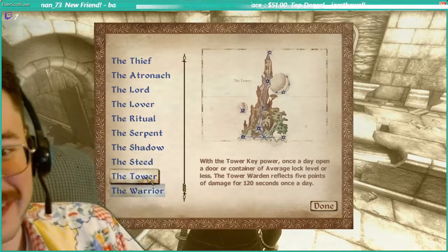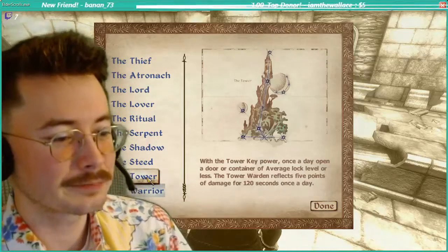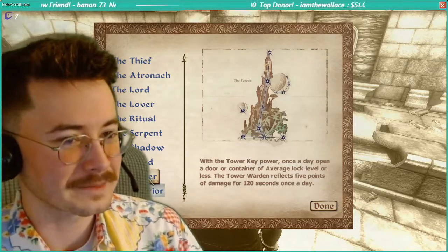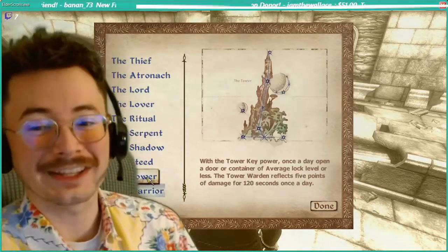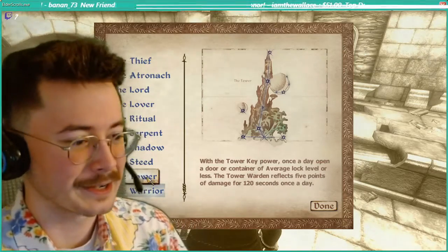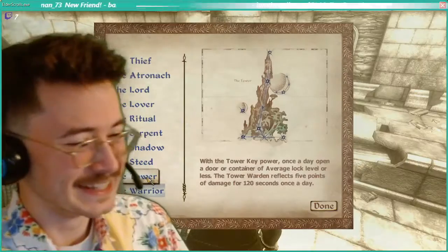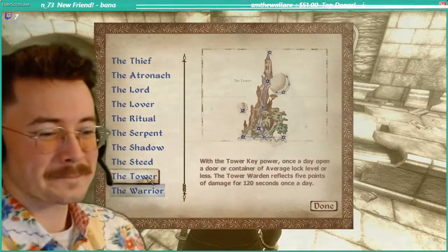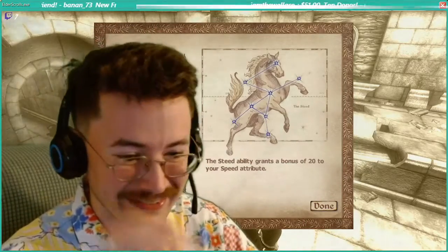The tower power — once a day, opens a door or container of average lock level or less. The tower warden reflects five points of damage for 120 seconds once a day. It is probably the worst star sign that you could possibly give yourself. Are you kidding me? For once a day you could unlock an average lock. Also you're going to take five points of damage whenever you do it. Enjoy that shitty little ability. The tower sucks. And you can't change the star sign — once you have it, it's there. It's not like Skyrim. This is permanent.